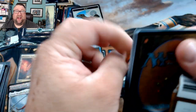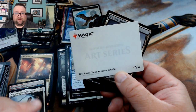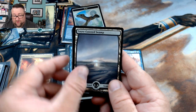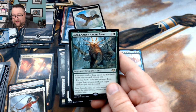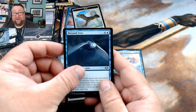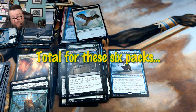A Shapeshifter, Elephant token, and a Sliver — First Sliver's Chosen, same one we just opened. We got a snow-covered swamp, and then — oh, Bear Queen, Ayula, Queen Among Bears! I don't know how you pronounce it but that's awesome. We got Blizzard Strix, Lanowar Tribe, and Crypt Rats — good stuff right there.